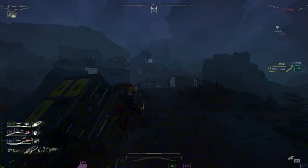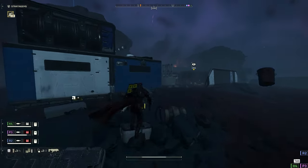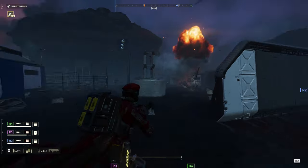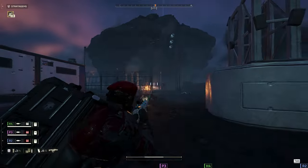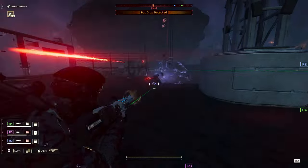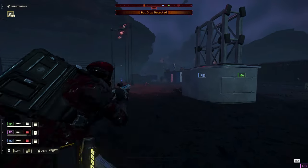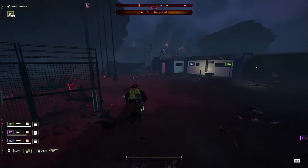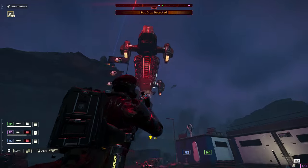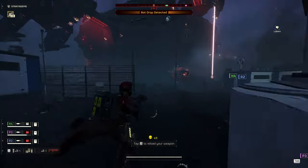With the missile launched, it's time to get the heck out of here. I'll keep repeating this: when you move together, you're just more effective, and it encourages people to stay together — if everybody wanders off, it encourages others to do the same. We're fighting our way through this outpost when a bot drop gets called in. This is another example of my situational awareness failing me: I got caught up wanting to destroy all the bots and didn't register that the bot drop was going to land right on top of my head.